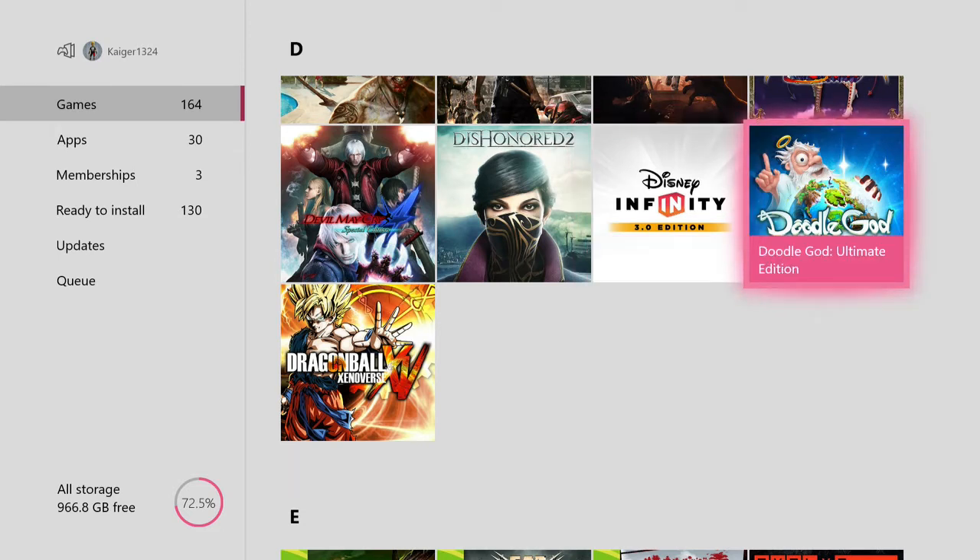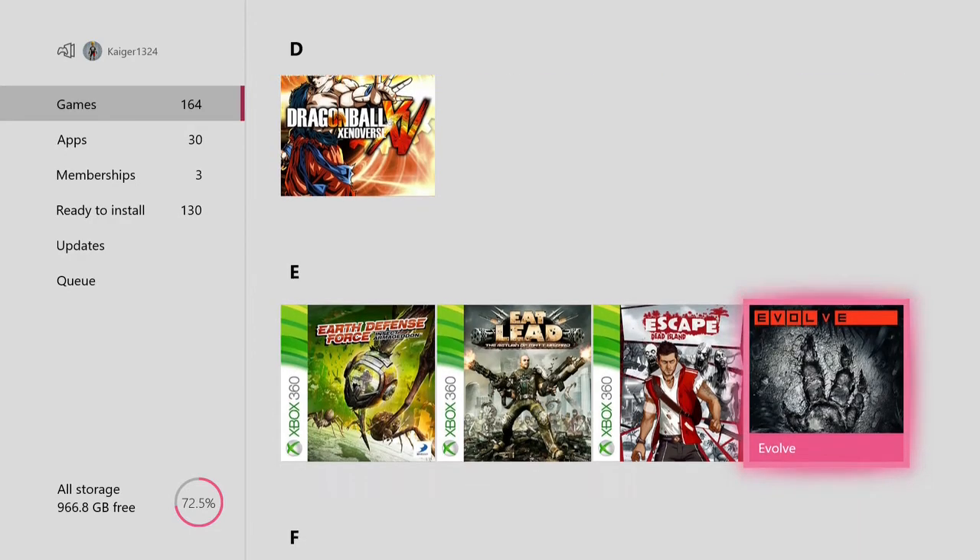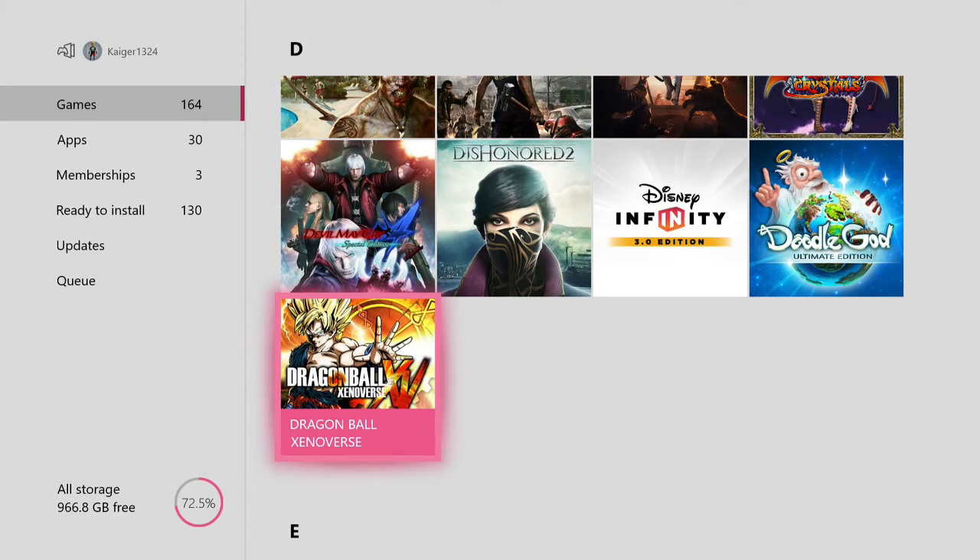Then we have Doodle God Ultimate Edition — I believe this was originally a Flash game and then it came out on mobile. Essentially all it is: you have items and you have to combine them with other items to make other items. Like you combine fire with ice to make fire ice, and then zombies with cats to make zombie cats. It's kind of fun. I have to give this game a go because I know you can play it without going online.